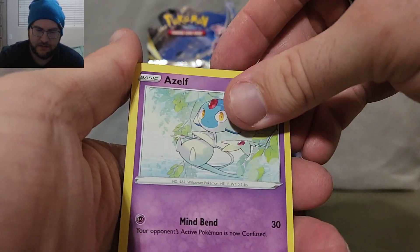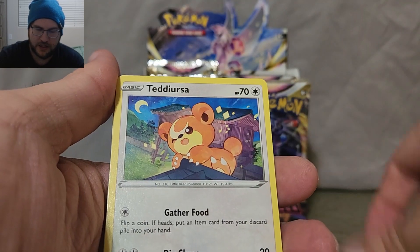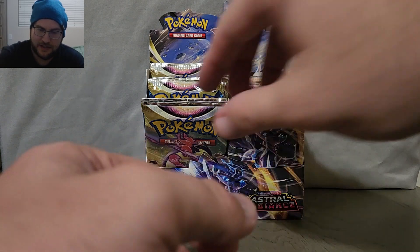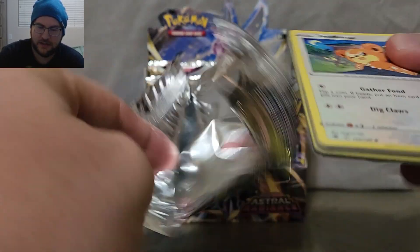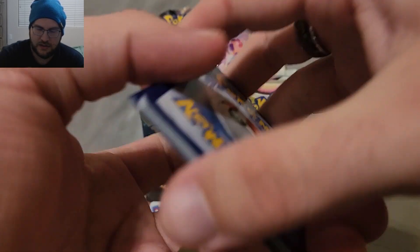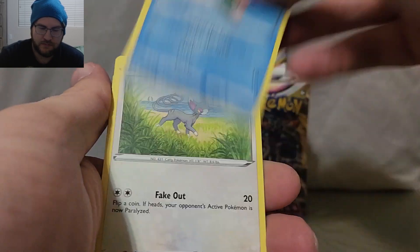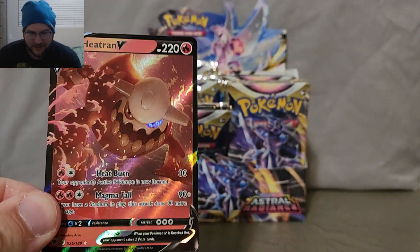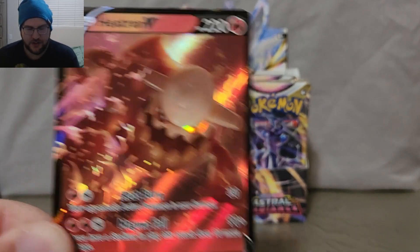Darkness Energy, Switch Cart, Uxie, Ponyta, Phoebe, Paras, Hisuian Typhlosion, Regidrago. Next one — another Hisuian Typhlosion, Regidrago. Glameow, Poochyena. Okay — Heatran V! All right, we got one in the 21-gram packs. We did hit a Heatran V. Awesome.